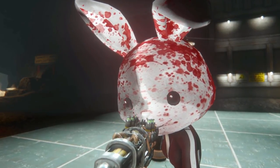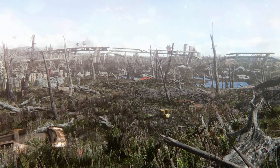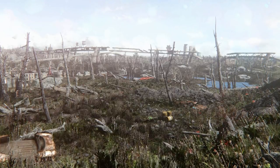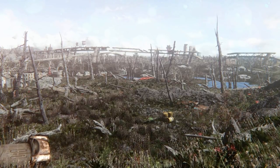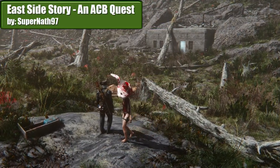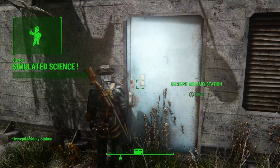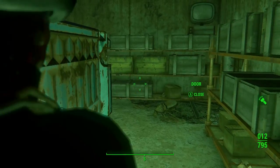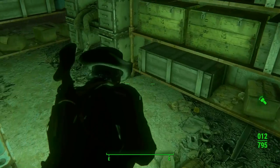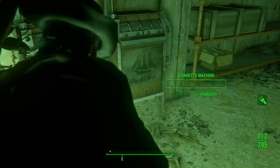And this is how it ends — this is how it always ends. But not today. Today, instead of going on a meaningless bloody rampage, we shall go on a meaningful bloody rampage with a new quest mod. East Side Story, an ACB quest by SuperNet97. This mod is supposed to be the second in the ACB series, which is dedicated to L. Chestbridge, a famous Fallout mod reviewer. The only famous mod reviewer I know is Ikari — somebody should make a mod about him.